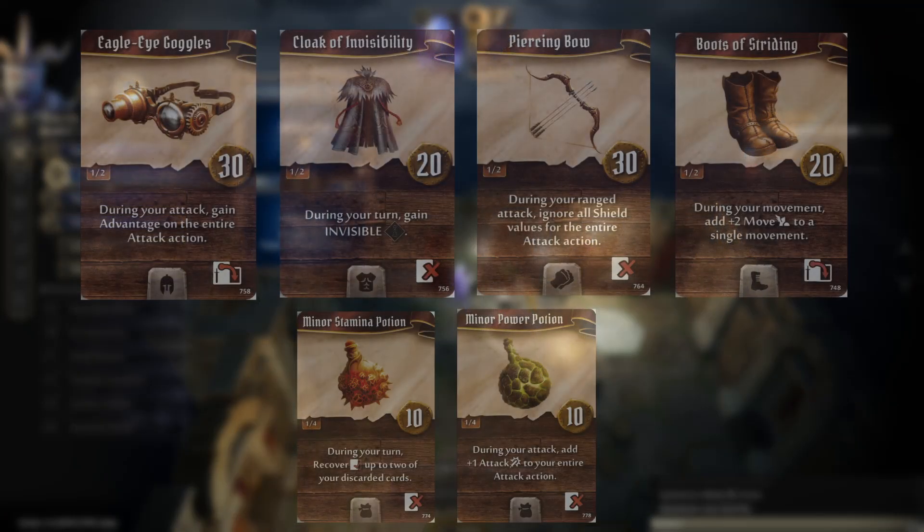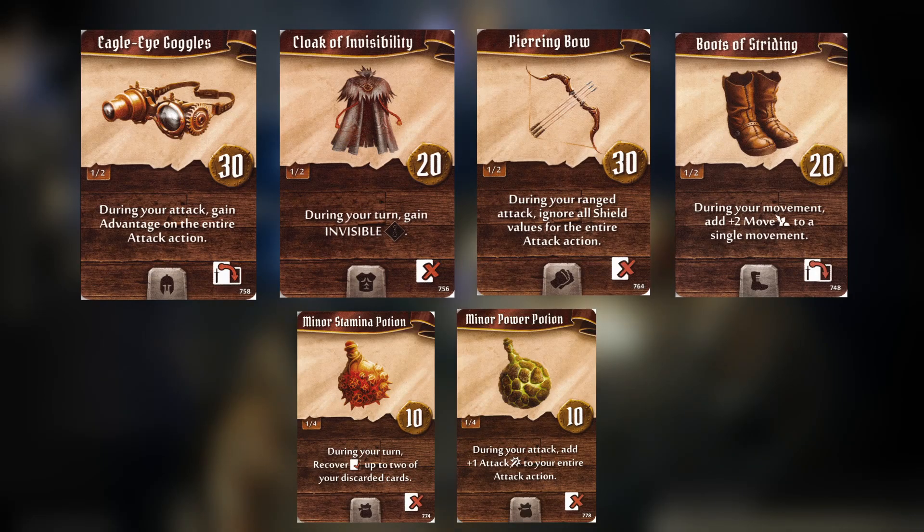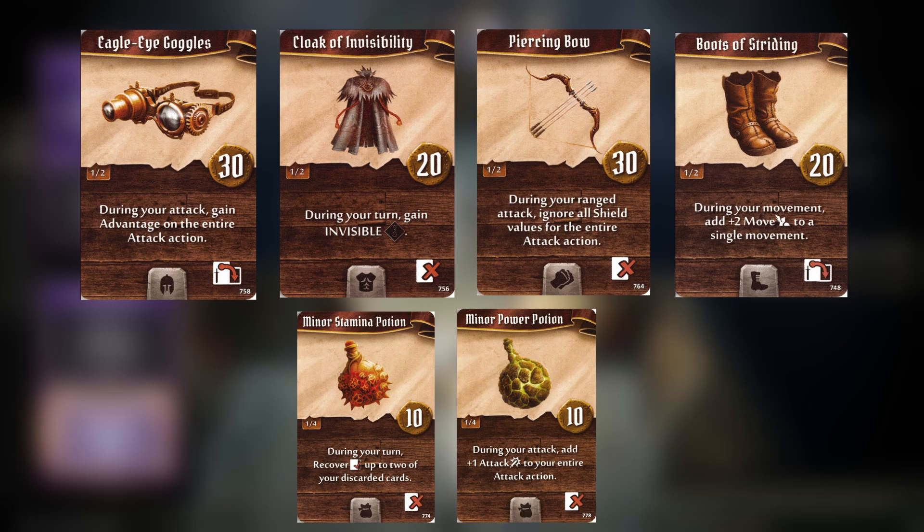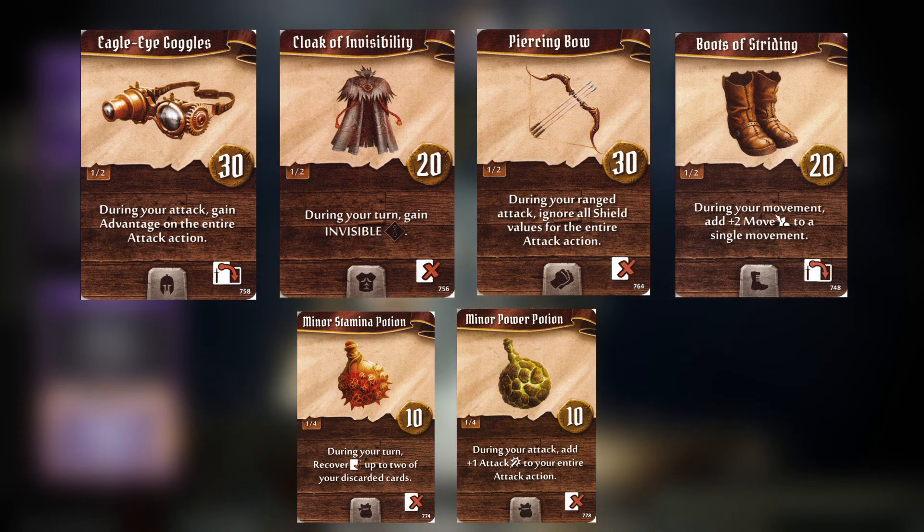Speaking of items, here are my early no-spoiler recommendations. Eagle Eye Goggles to give you advantage on both Fire Orbs and Impaling Eruption is super important so you don't whiff on those actions — this would be one of the first items I buy. There is definitely nothing worse than burning a card and flipping a bunch of negative modifier cards from that very bad level one modifier deck before you get perks.